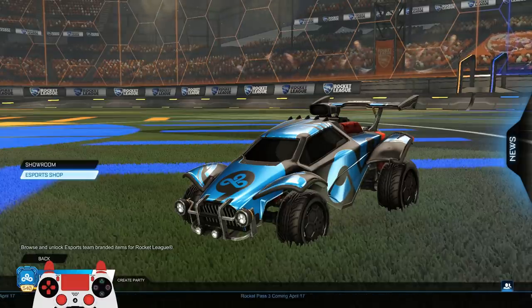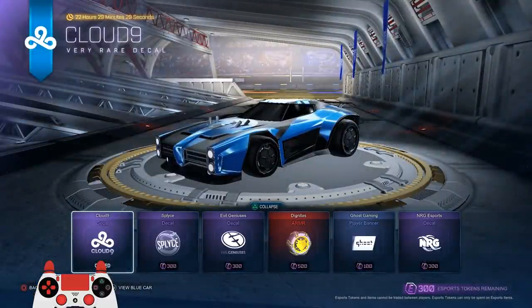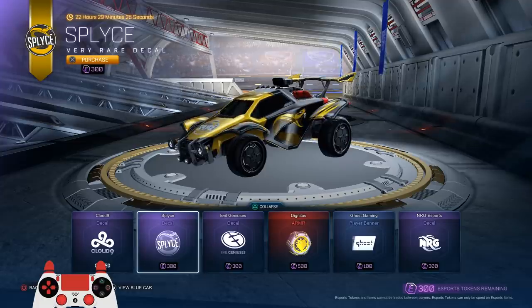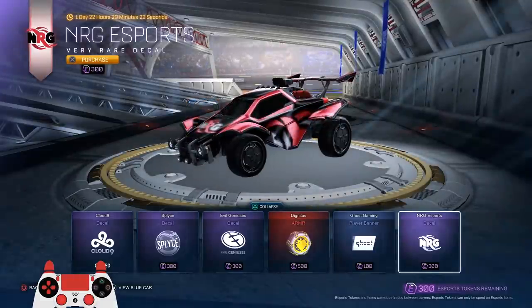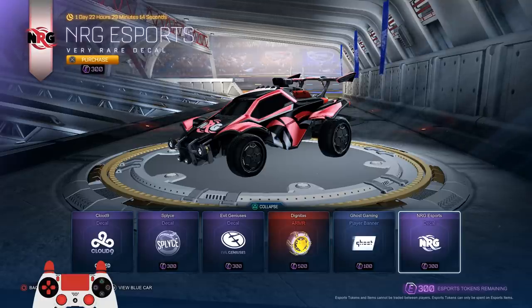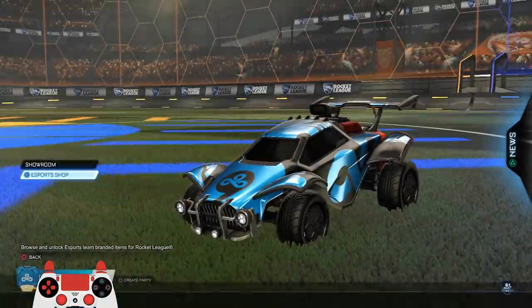Along with a bunch of other orgs, currently right now there's a Dominus decal for Cloud Nine in the shop, and a Splice EG that has wheels, a Ghost banner, and an energy decal. This is the first round, but you can see at the top left it says one day, 22 hours, 29 minutes — it cycles between different items. Just wait for what you want, whatever team or wheels you want.